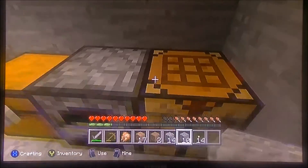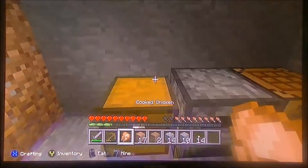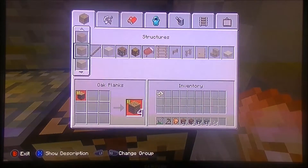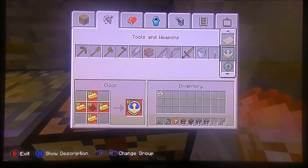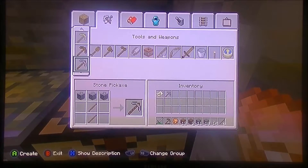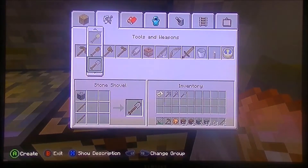If you really want to survive you need some weapons and food. Let's make some sticks — stone pickaxe, and probably a stone axe and of course a stone shovel.